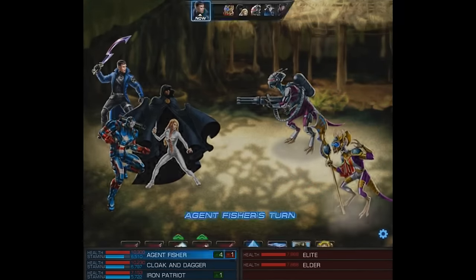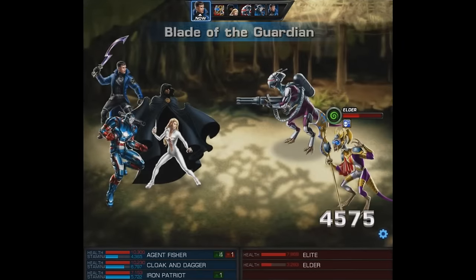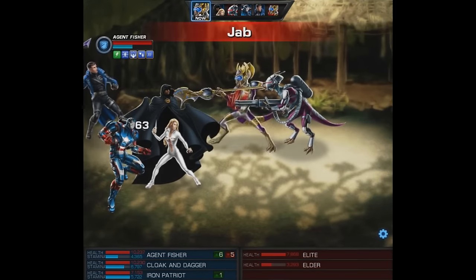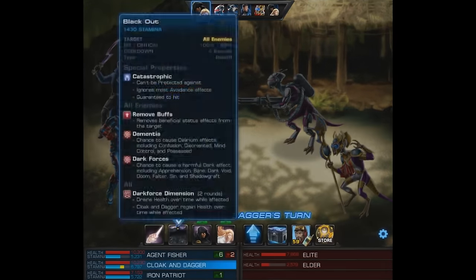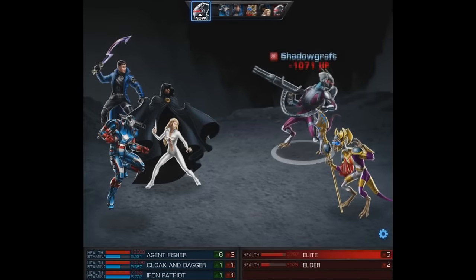On Cloak and Dagger's turn we'll use Shot in the Dark, which drops both of the remaining enemies. Final wave already — we're going to attack the elder with the Blade of the Guardian, then he'll take absorb energy damage, and Cloak and Dagger use Blackout.